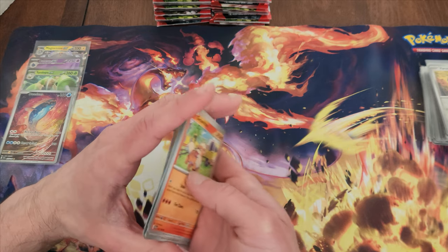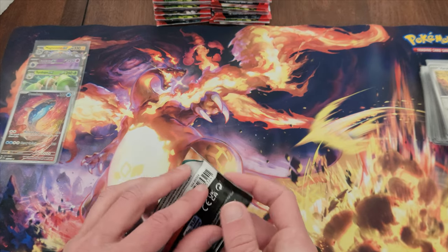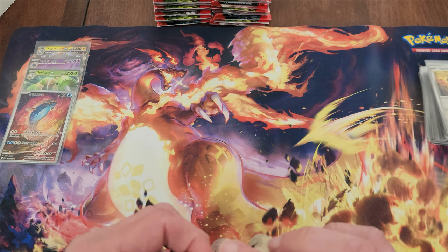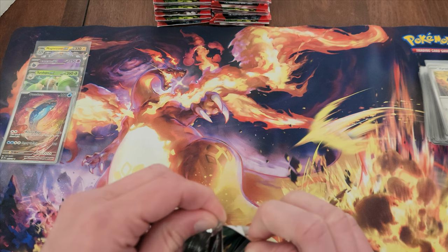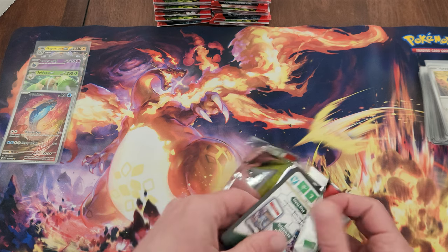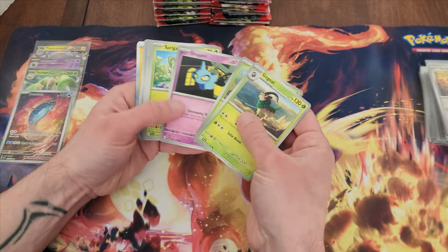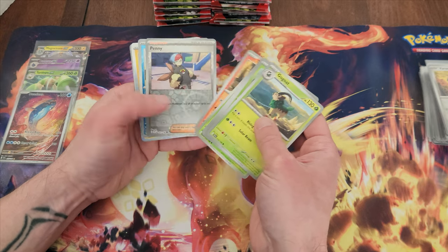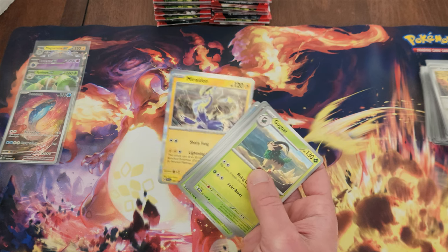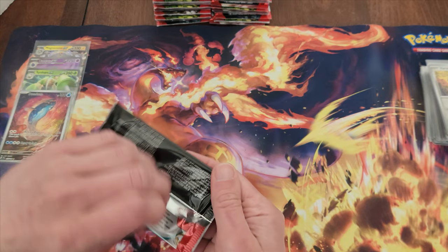Chien-Pao — I did see that one — it has a much cooler form in these cards; I want to say it's Chien-Pao EX, but hopefully we see that form. Really not doing too hot so far. And Miraidon — I'm pretty sure it has a much cooler form as well as far as the cards are concerned.